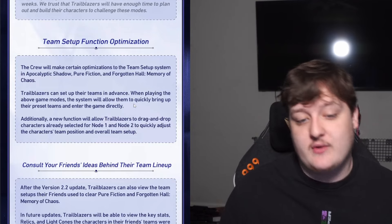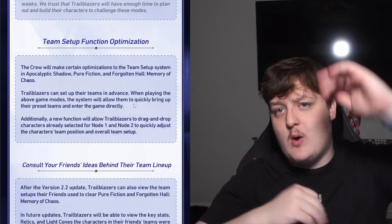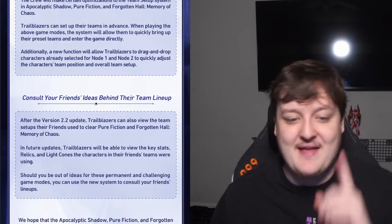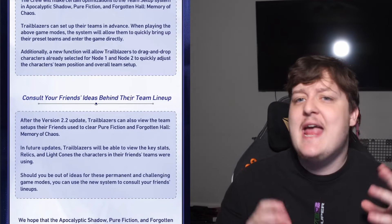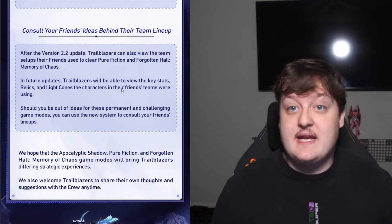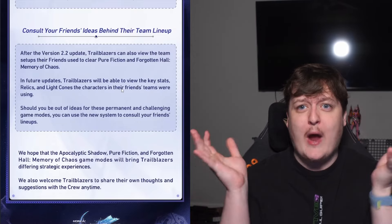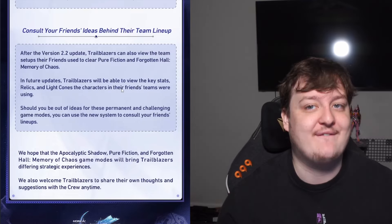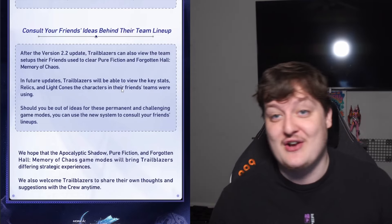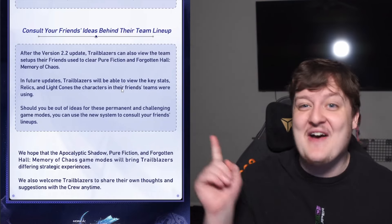There's also a new drag-and-drop function to move characters between node one and node two, basically swapping characters across sides. Very nice. Also, in 2.2 we're getting the ability to see what our friends use in Memory of Chaos — what teams did they use to beat MOC 12? You can go into MOC 12 and see what teams your friends are using, so you don't even need to go to a guide maker. In future updates it'll also show their relics and light cones.